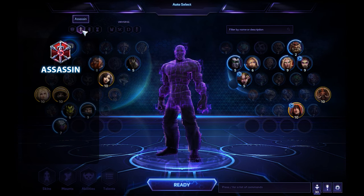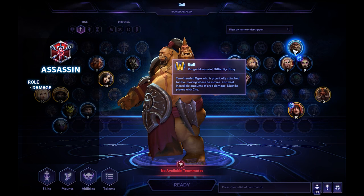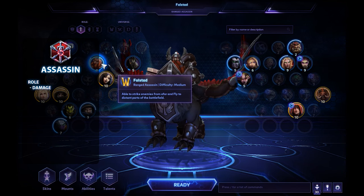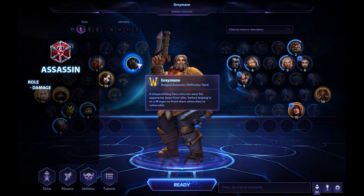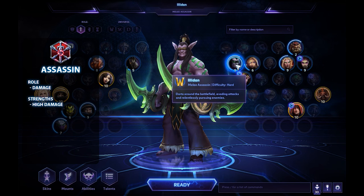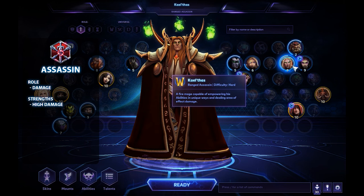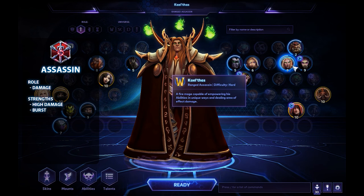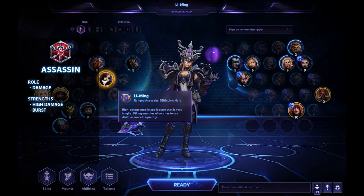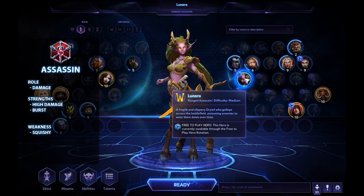The next role is the Assassin. If you look at the icon it should be pretty obvious — deal damage. The Assassin is all about doing damage to the enemy team and securing kills in teamfights. They can also push minions, towers, forts or keeps, but the main goal is to kill enemy players. Their strength is damage — they do the highest amount of damage in the game. Their weakness is that they are usually pretty squishy and have fewer escape abilities than other hero types.